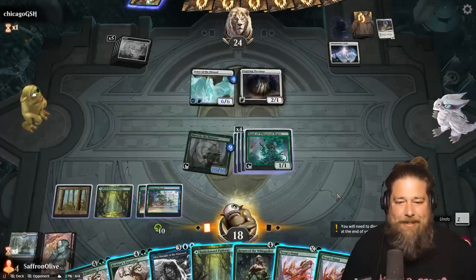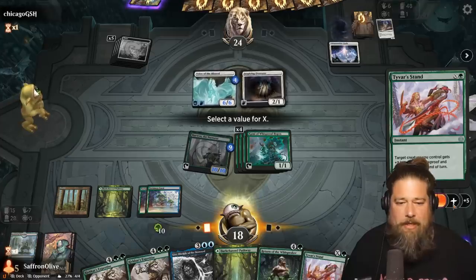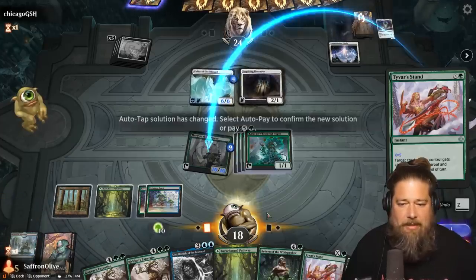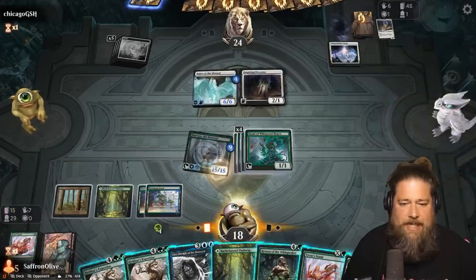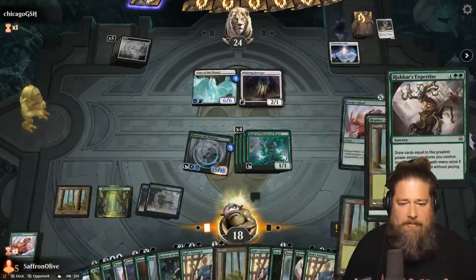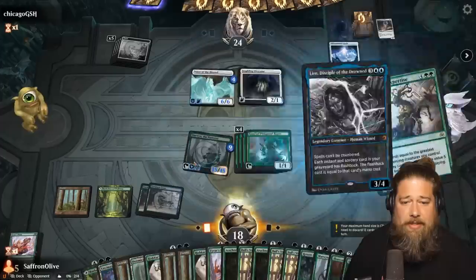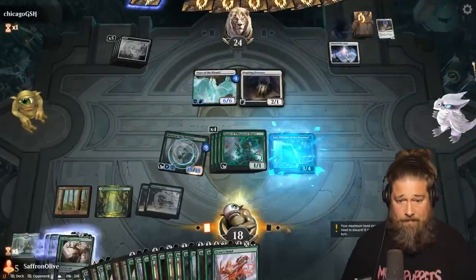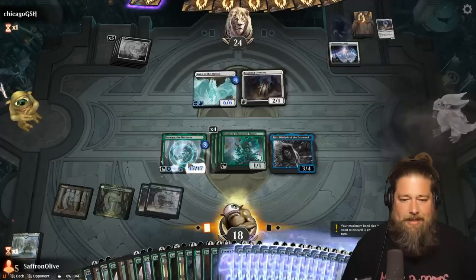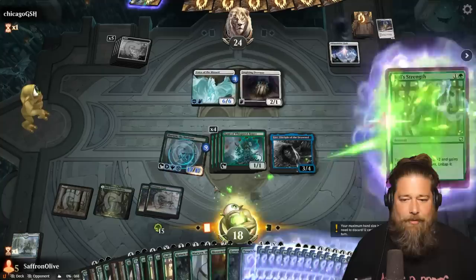Opponent's growing the Voice of the Blessed. We draw a land, so tap Marwyn a bunch. We want to draw the rest of our deck — 15 cards left. Let's pump Marwyn to 15, Rishkar's Expertise to draw every card left in our deck. There's all our Bull Strengths. Now we put Leer into play, and now I kind of want to see just how far we can go. Let's get Trample for sure before we somehow forget.